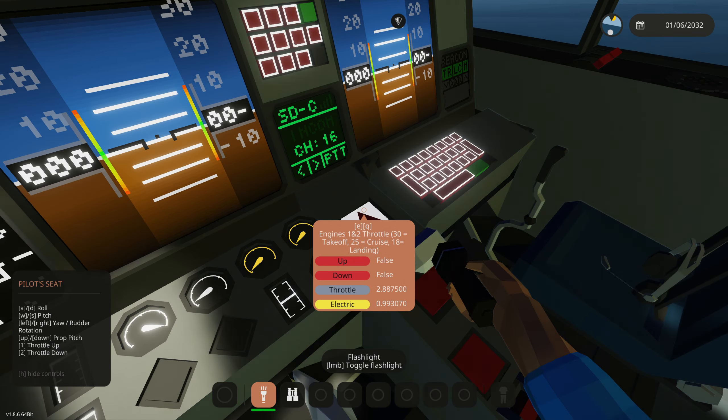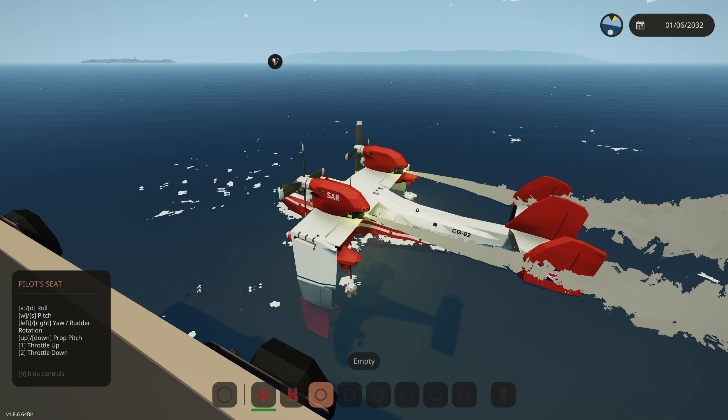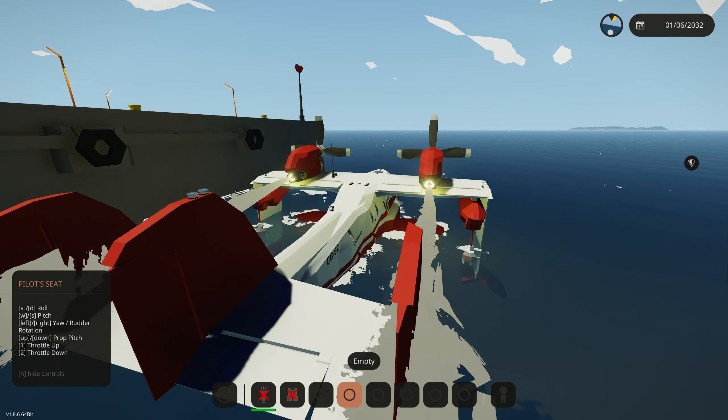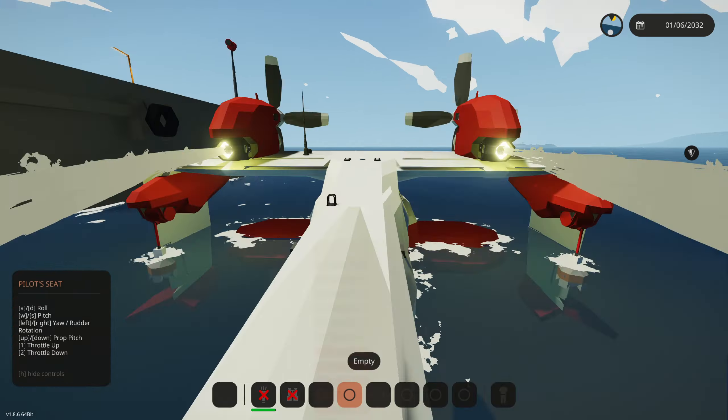We need to take off right now. How do we take this thing off? We're going to turn on our fuel tank pumps and main battery. Then we need to throttle up — there we go. All engines have started, perfect. But they're not spinning at all. There's a tsunami going towards us already! Full throttle, here we go — we're going to take off.